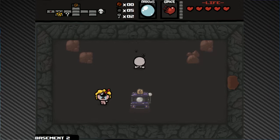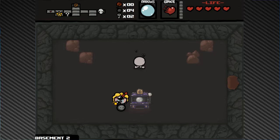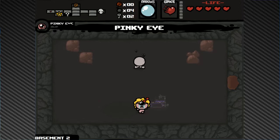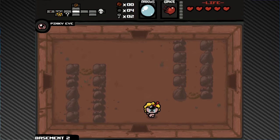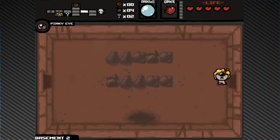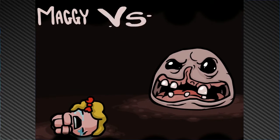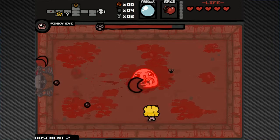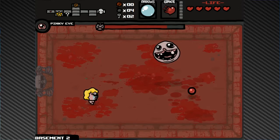We'll use one penny here — 'Think for Yourself' — and we get Pinky Eye out of it. It's a 10% chance of a poison shot, and poison is actually awesome, especially with the damage we're doing. Poison corresponds to the damage of your tears, and combined with Polyphemus and Meat that's doing a lot of damage.